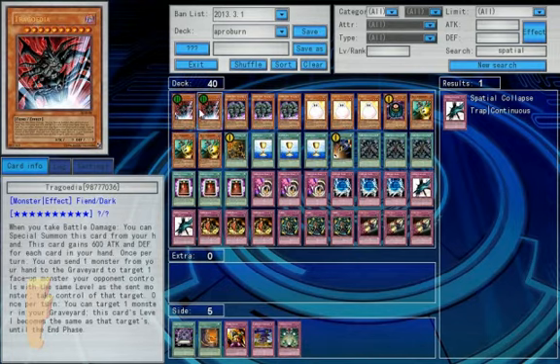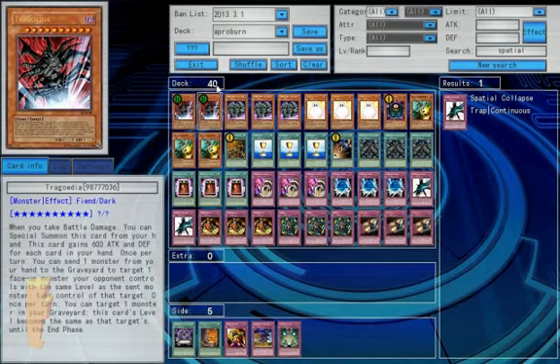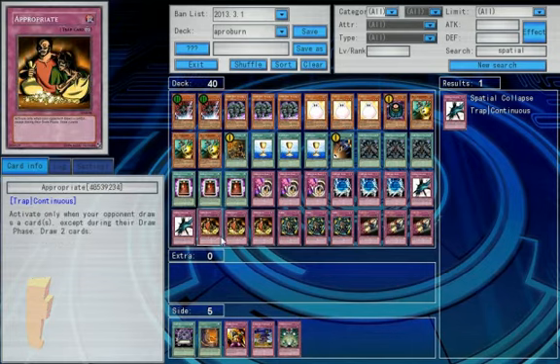So we've got two Tragedias — as again, you are drawing cards like crazy and it's a very nice hand trap. Three Defenders for some great walls, and again your opponent draws cards during each of their standby phase, setting off Greed and Appropriate.